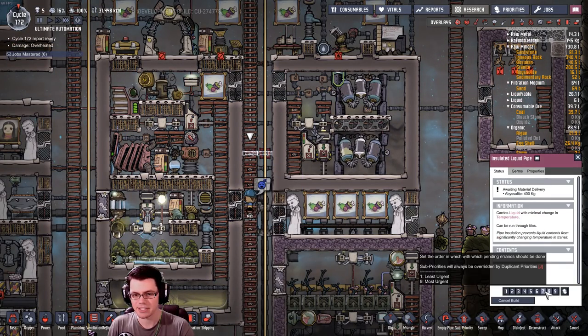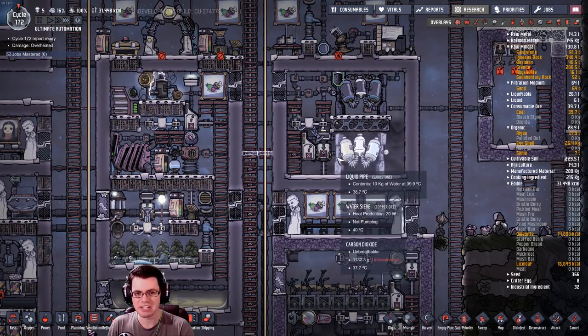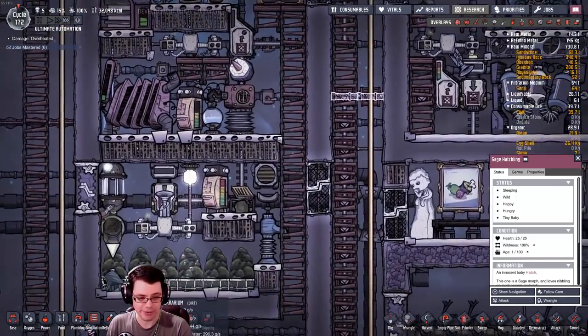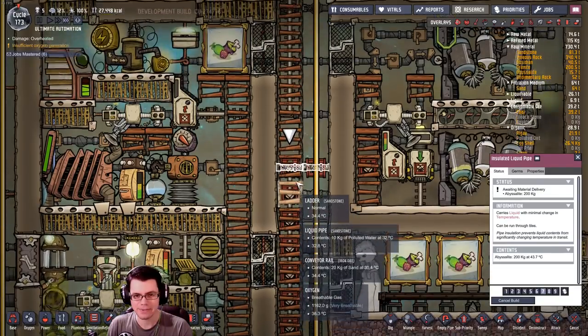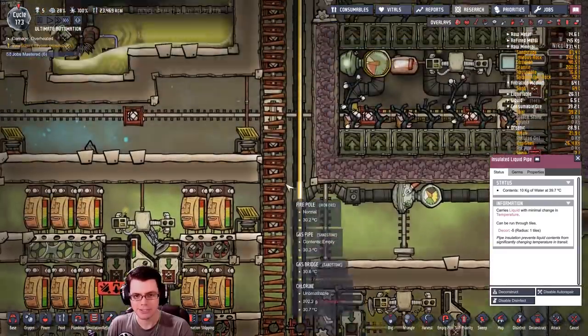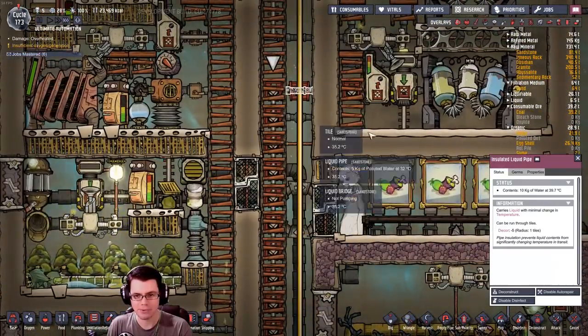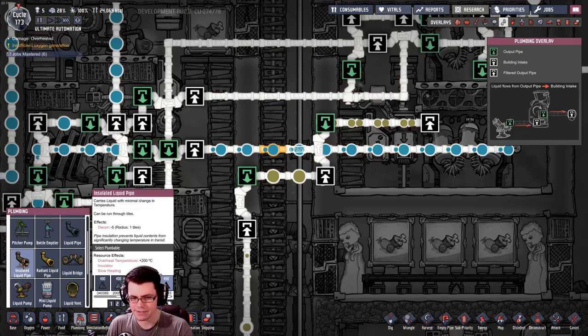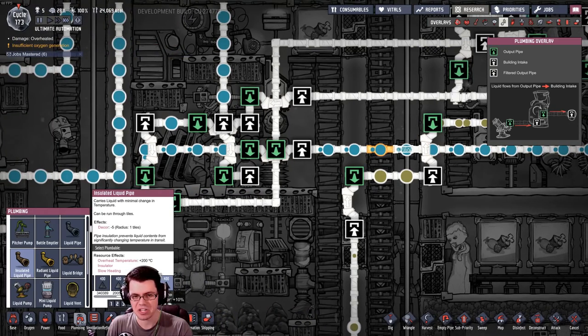We'll set that to a nice high priority, insulated abyssalite - that ought to do it. Oh look, I got two sage hatches down here. Plastic ladders - yeah, everywhere. I can just upgrade right over the same pipes without causing a flood, so what I saw previously is that if I use an insulated pipe it seems to work out just fine.